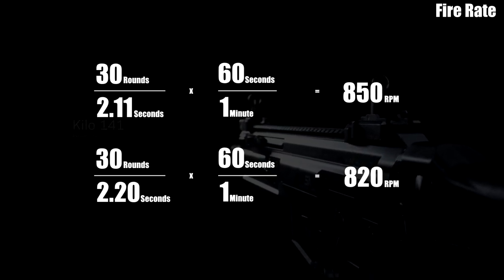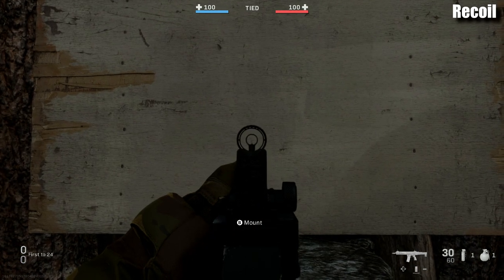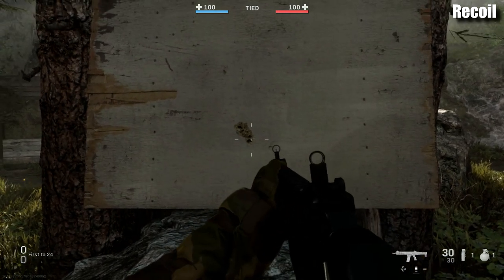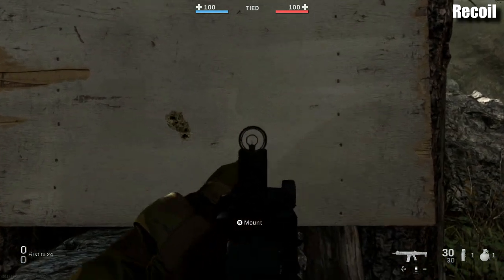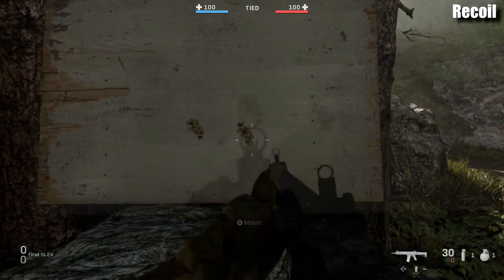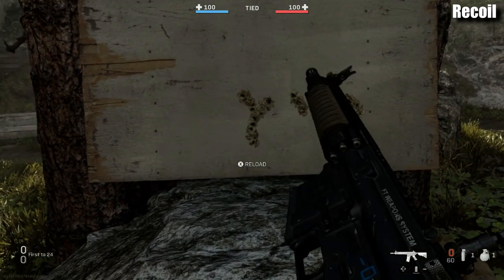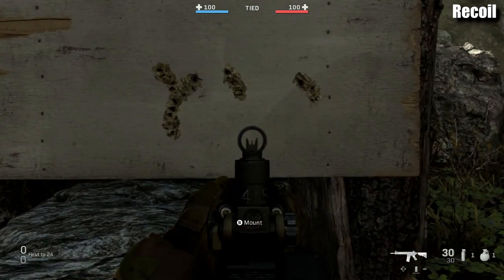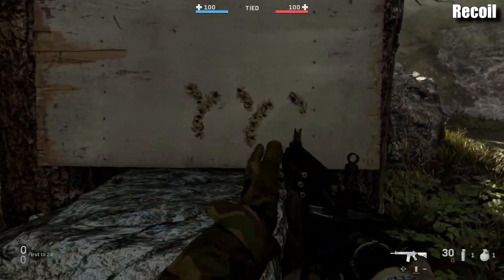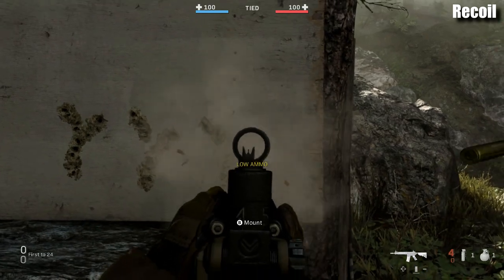But at what cost for this faster fire rate? Let's take a look at recoil. The Kilo shows a very modest recoil pattern — ever so slightly shooting up a little bit to the left. Nothing too crazy, definitely manageable. The M4 on the other hand is kicking like a misbehaved child having a tantrum — quite a bit of upward recoil and to the right. Comparing the two, it is no question that the M4 kicks much harder than the Kilo.